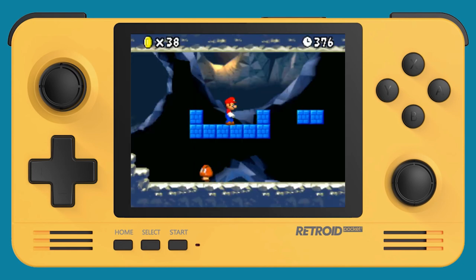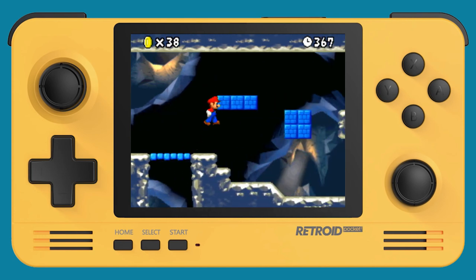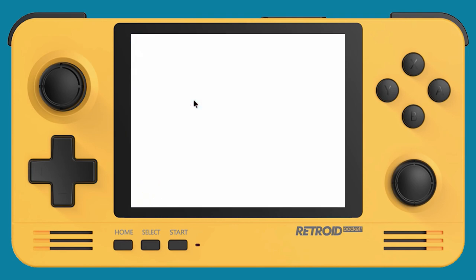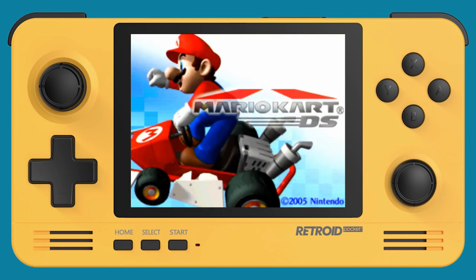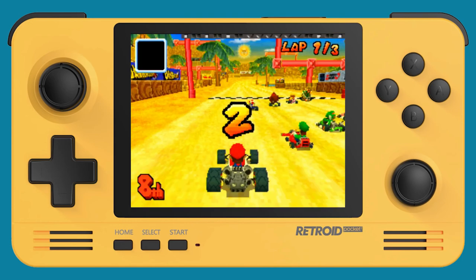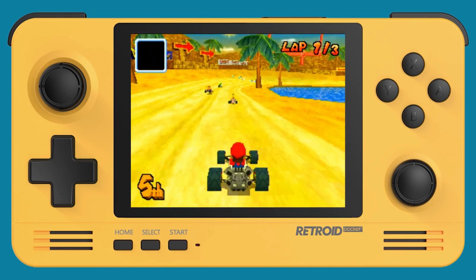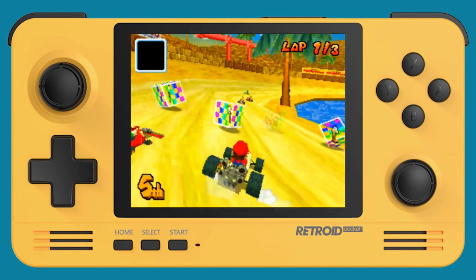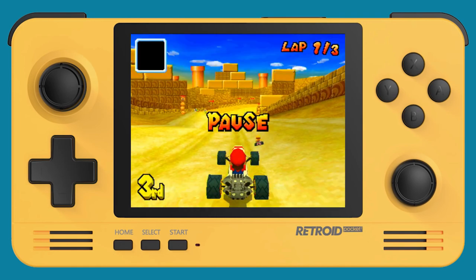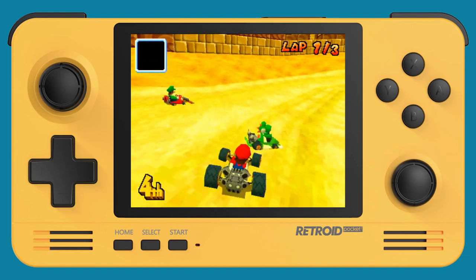Now let's try it without high resolution so you can see how bad it looks — this is what the DS originally looked like, which is honestly what we should expect. But it's great that we're able to play in much higher resolution. Let's try the same trick on Mario Kart DS. With regular resolution it has that fuzzy look, and on a nice display it looks a little wonky. With upgraded rendering it looks much better, though there's a little slowdown — not quite as silky smooth as the low resolution version.